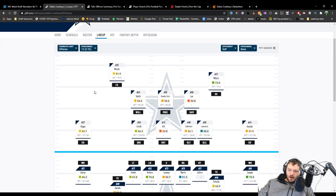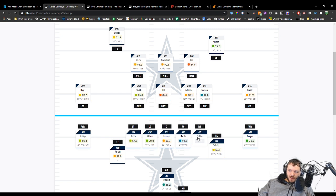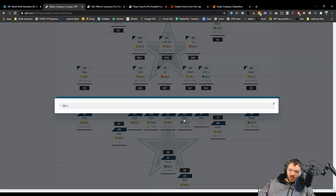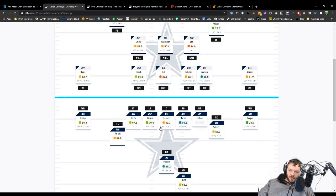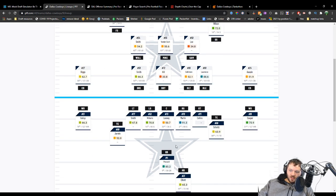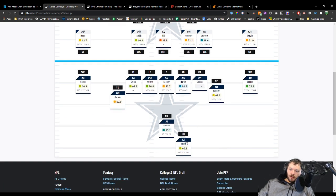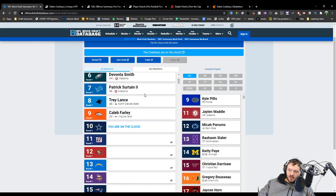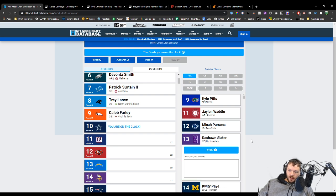Even if we look at it and say Lael Collins stays at this level, there's no reason to believe he wouldn't go back. This could easily be an outlier. But even so, we got Martin here who's 30 years old. This was the strength of our team — this is our strength — and look what it's become. This is terrible. No question we need to address this. So for me, I'm going Rashawn Slater at pick 13.